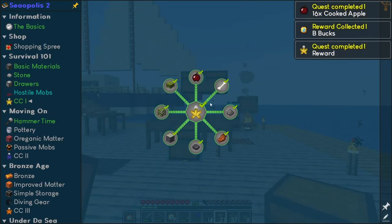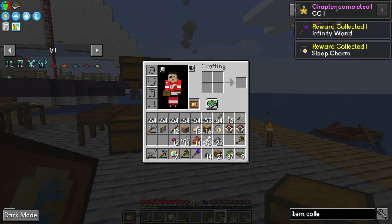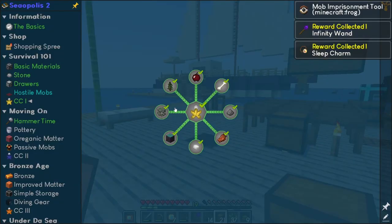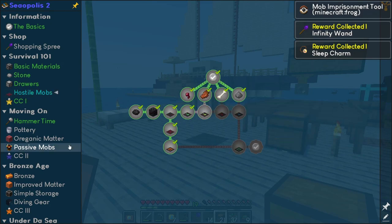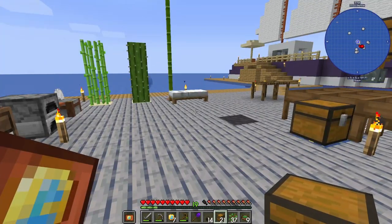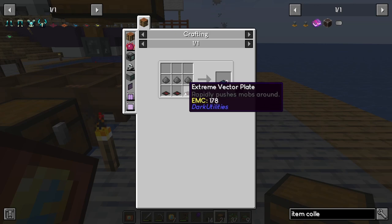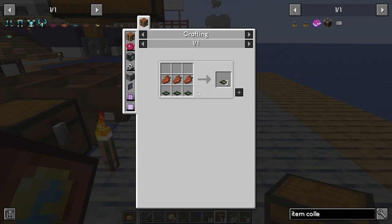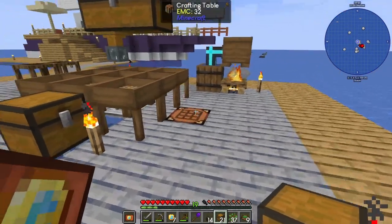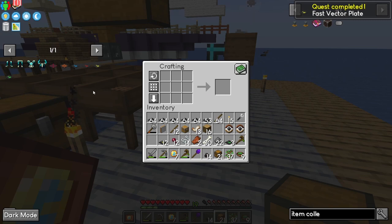16 there we go. Last thing — let's submit this guy. Got it! Now we should be able to get all of our rewards. What was the charm? A sleep charm — wards off the effects of insomnia. We might as well put it on us. Chapter One quest complete! Look at that. We're not done with our hostile mobs — we are going to get through this right now before we move on to pottery and getting resource generators going. We need 112 vector plates — fast ones. Let's grab our vector plates.